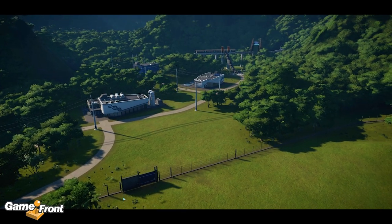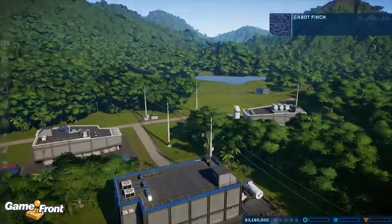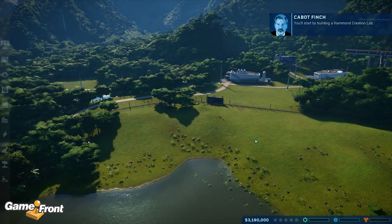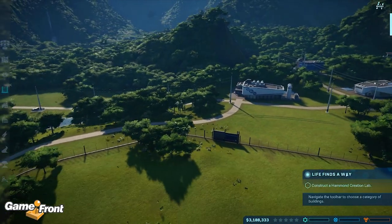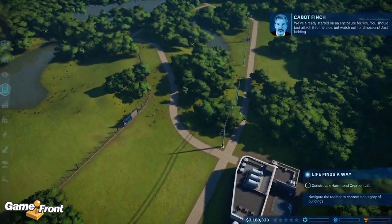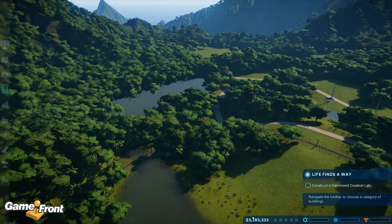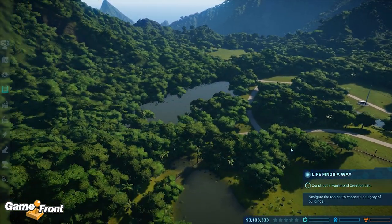So this is Jurassic World Evolution, and you can see I don't like this guy — he just seems like a typical busybody. You start by building a lab. We've already started on an enclosure for you, you should just attach it to the side. But watch out for dinosaurs — just kidding. We start with a generous three million dollars. Surely we can't burn through that that fast. Let's see if we can put an enclosure here.